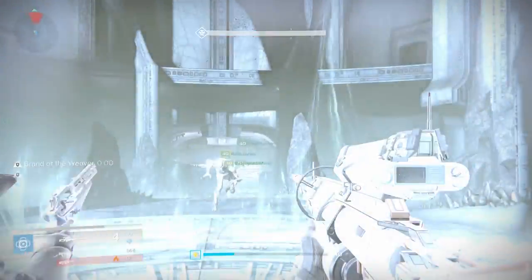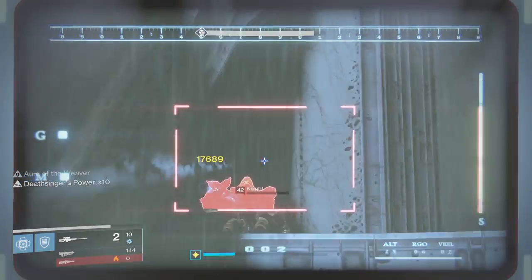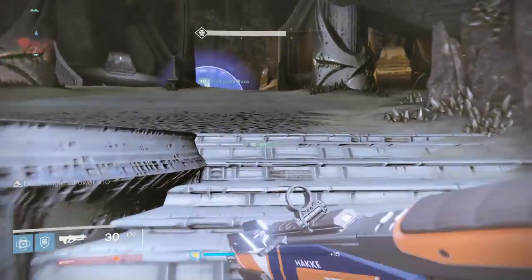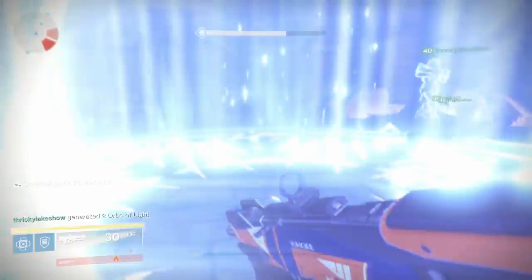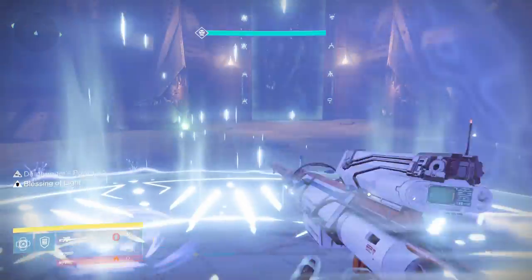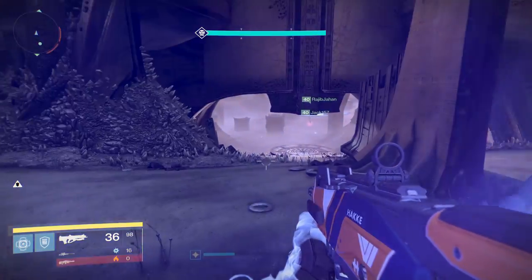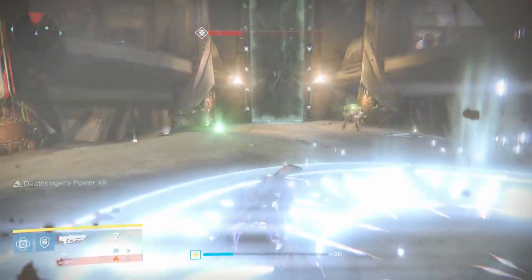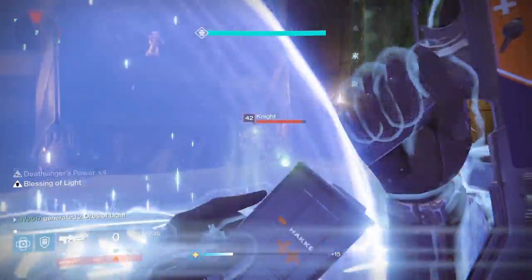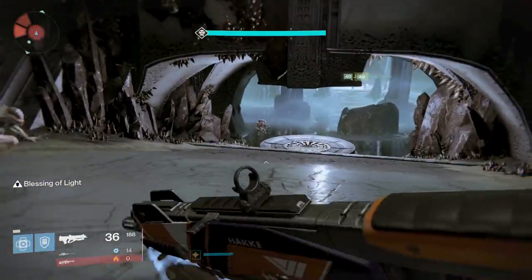Once the brand has been transferred to the second guardian, the first guardian runs to the middle and stands on the plate to use the power. After the brand is transferred, the first guardian will have Deathsinger's Power — a buff in the bottom left. You'll have 10 stacks of it. Run to the middle, stand on that middle plate, and use your power. There will be wizards and mobs to deal with, so a Defender Titan bubble would be a great idea on either side.